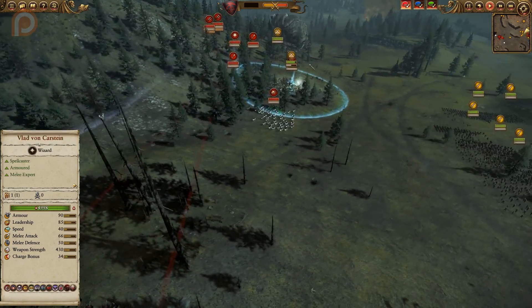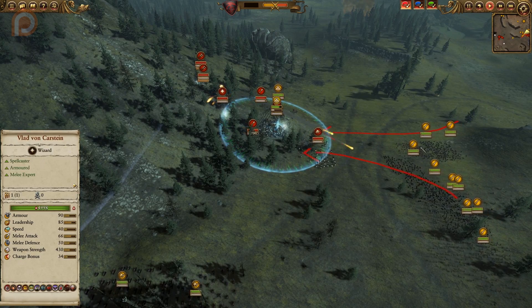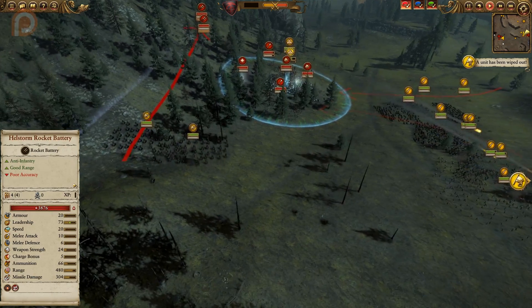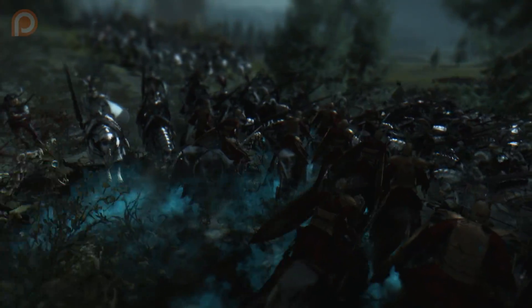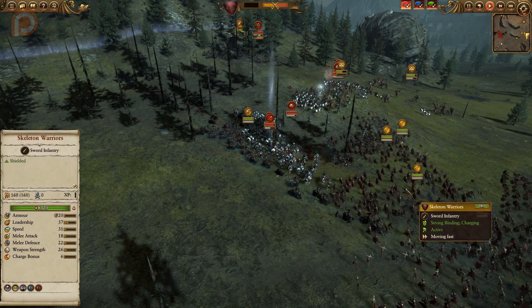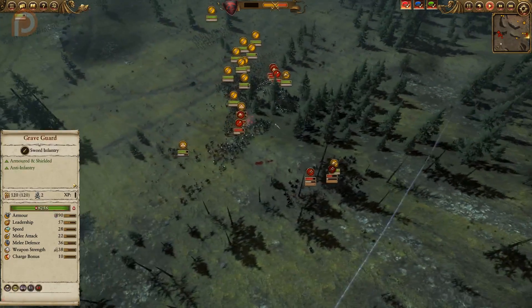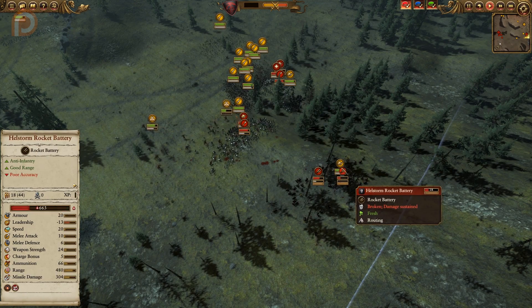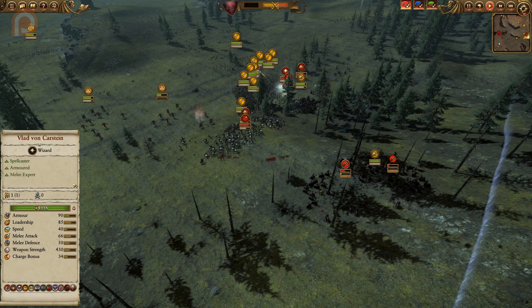I begin to respond immediately. The Crypt Horrors get caught out, so I send them in to mitigate damage. All infantry is ordered to push into the enemy, and the Black Knights are sent in — one unit flanks the rocket battery units to keep them occupied and prevent them from firing, while the other unit turns around and charges the Spearmen from behind before they can brace. The Graveguard and Skeleton Warriors all charge uphill. Artillery poses little threat to cavalry, so the Black Knights quickly neutralize those Hellstorm batteries before they can fire into my infantry masses.